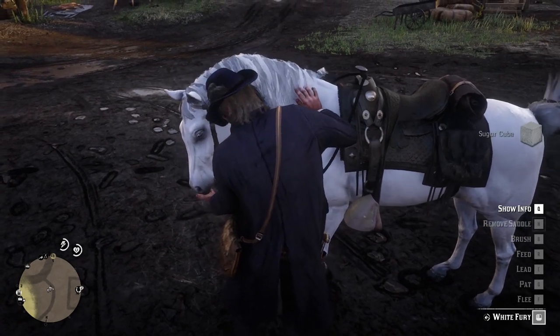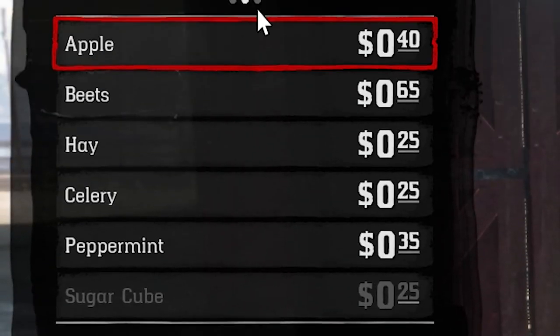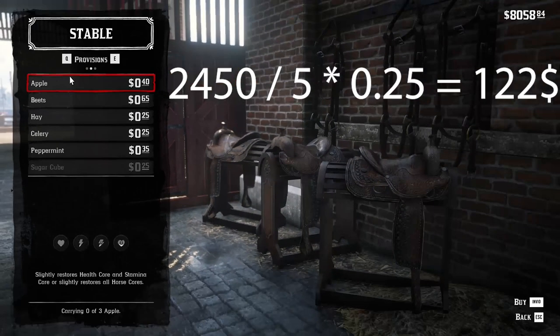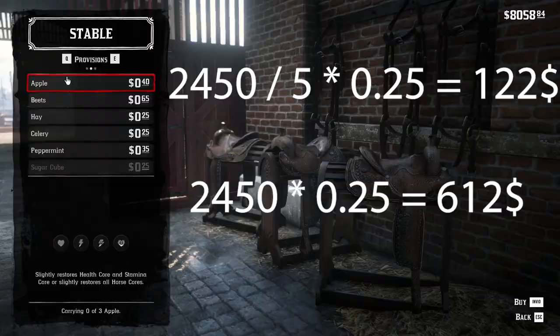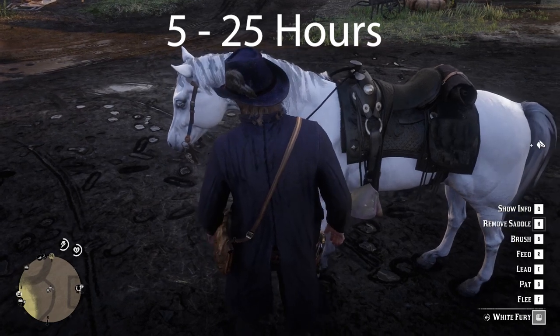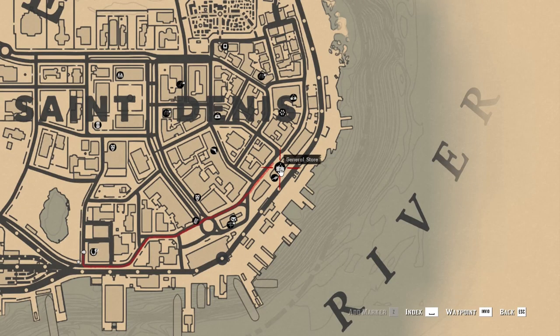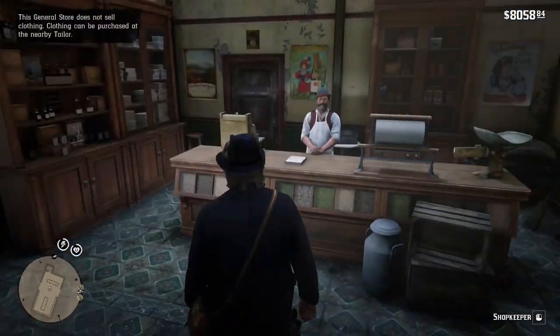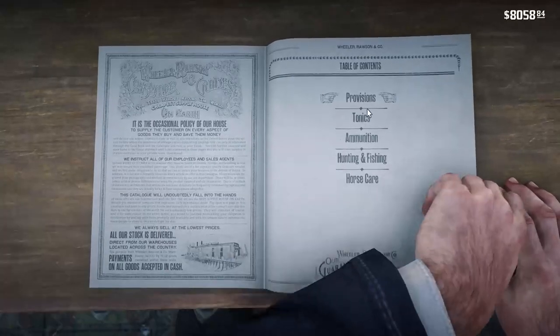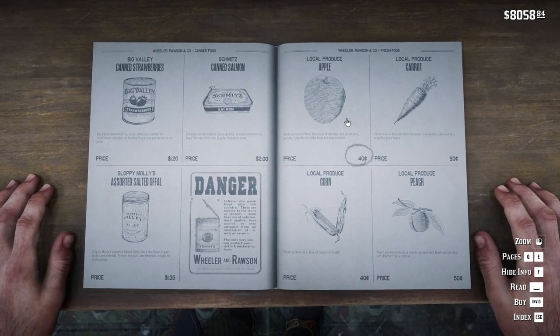Consider that there is a limit of 3 units per food type you can carry, costing between 25 and 65 cents each. If you want to reach horse level 4 by feeding alone you will need to spend between 100 and 500 dollars on food, and from a time perspective it will require between 5 and 25 hours of feeding, not counting travel time to the shop. You can buy food for your horse from a general store in the fresh food section, where you will find local products such as fruits and vegetables, which can also be given to your horse.